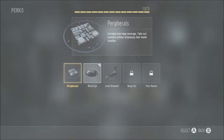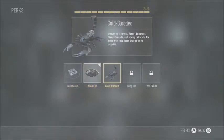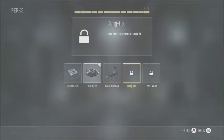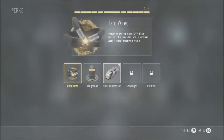Perk 2: Peripherals gives you better map awareness. Blind Eye — you're undetected by anything. Cold Blooded — you're invisible to thermal and target finders. Gun Ho looks pretty cool. Fast Hands — not sure what that does. And Hardwired in Perk 3 — immune to system hack, which I might throw on because the system hack is really annoying.